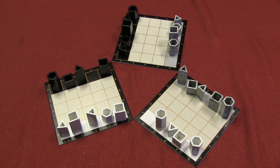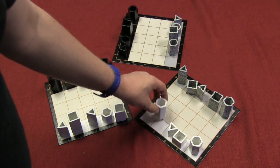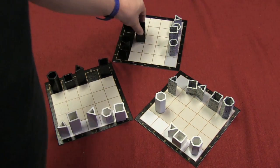On their turn, a player must take one of their pieces and move it forward one or diagonally forward one. Pieces can never move sideways or backwards.